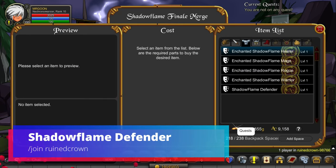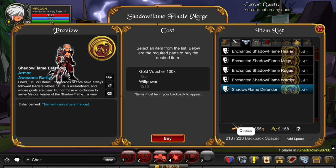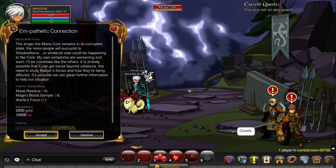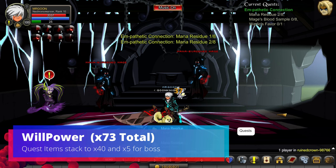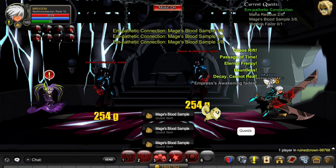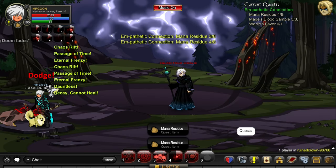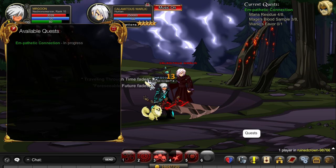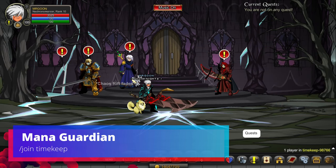Join Ruin Crown is where you'll get the Shadow Flame Defender, again just within the merch shop. There's a bit of a theme going on as we go through all these items — in order to get it you'll need to complete a quest, and this one is for Willpower. In total we're going to need roughly 73 Willpower. They stack up times 40 and times 5 for the boss, so make sure you're doing that. The rooms shown on screen are where I did all my farming, so you may want to mirror that.